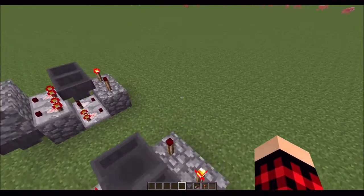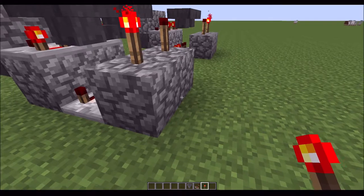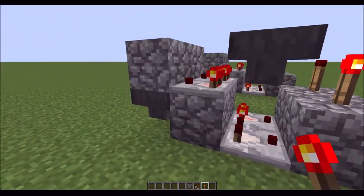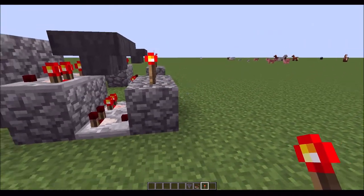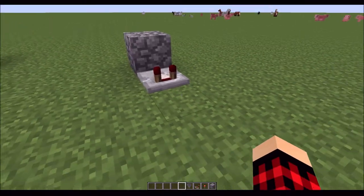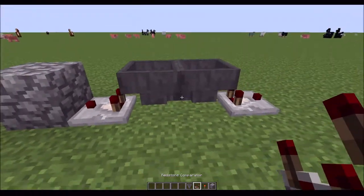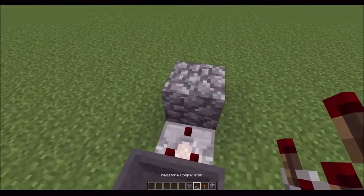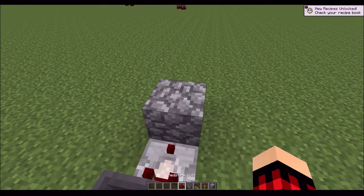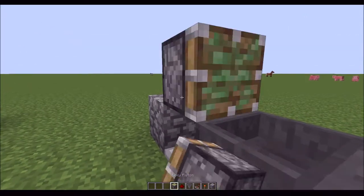This is truly spectacular. It is so compact and so much better than having the bulky pistons and slime blocks and whatnot. And here's the thing — when you really consider it, it's not that expensive. The classic redstone timer still has hoppers in it, still has comparators in it, and you can still use redstone torches for it. I'm just setting it up here for you guys since I know how to make it.